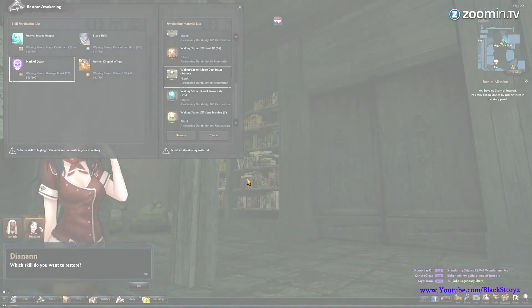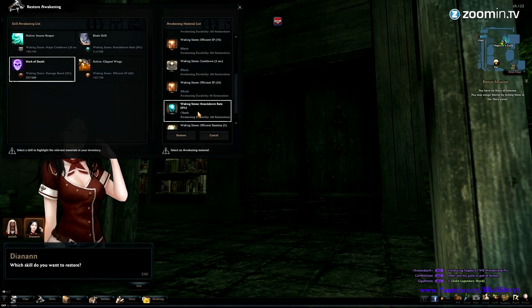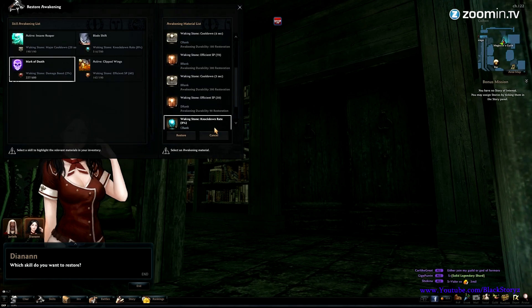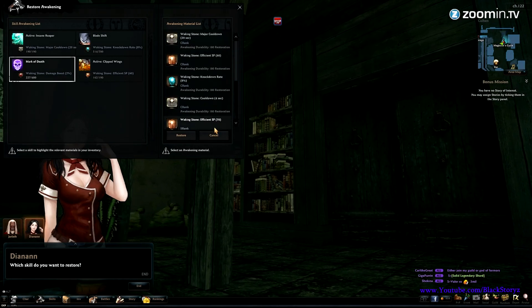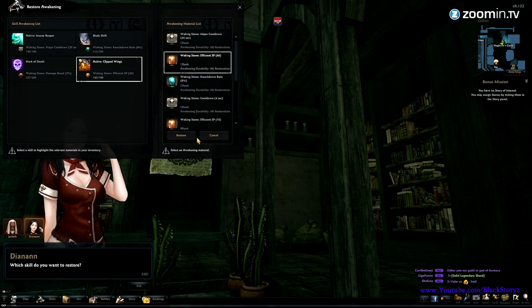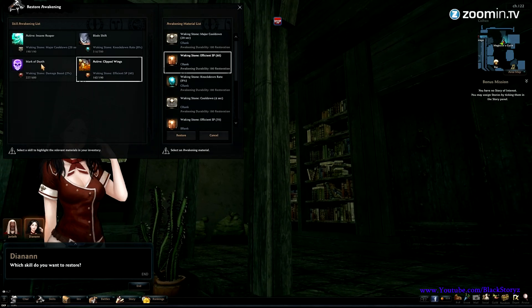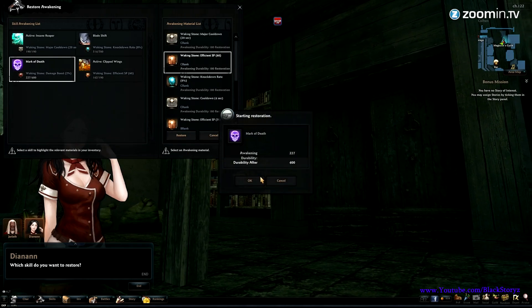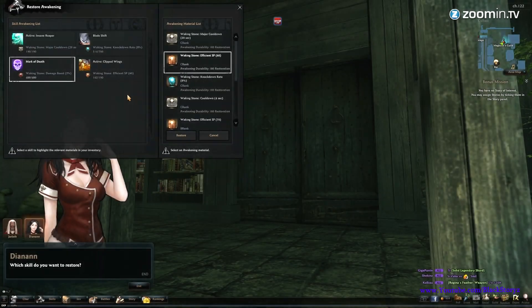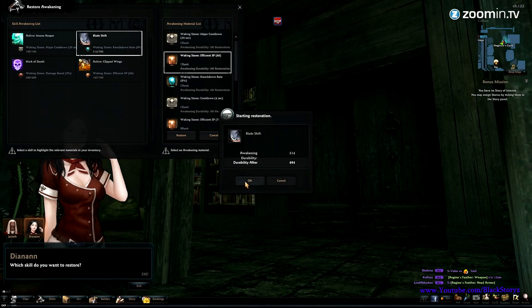I'm not sure if these awakened skills are active in PvP mode — if someone could confirm this for me, that would be very interesting for PvP players. I believe PvP players are going to have fun with this awakening system. If anyone could confirm whether, for example, a cooldown reduction on an SP skill actually applies the same in PvP as in PvE, please let me know in the comments below.